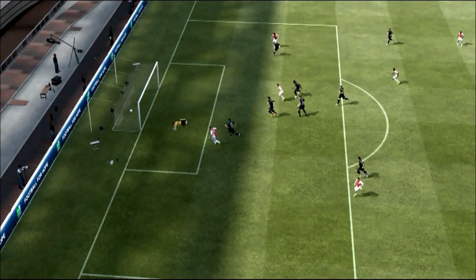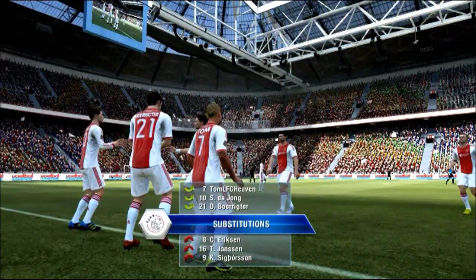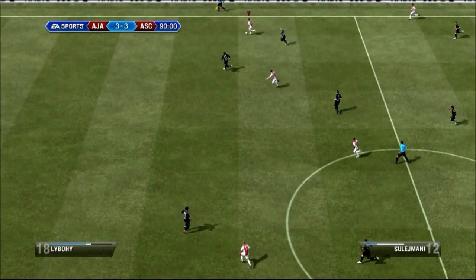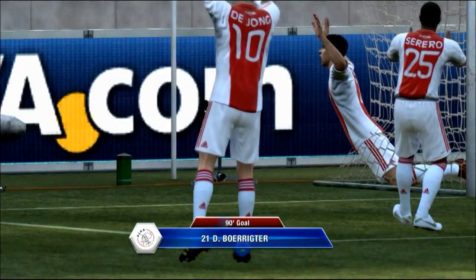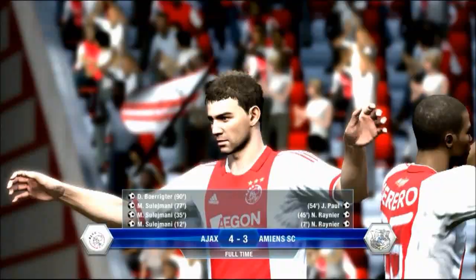It was a very nice animation to see that he twisted his ankle, and you can clearly see that. And Sulaimani, 13 minutes before time, gets us an equalizer, and here I make 3 substitutions and bring on my Virtual Pro as well. And in the 92nd minute, Sulaimani on the right wing, and his cross is to Boa Rydgder, and he scores and wins us the game in the 93rd minute!